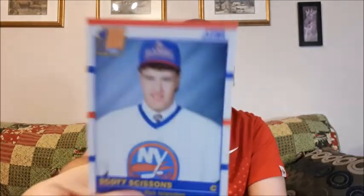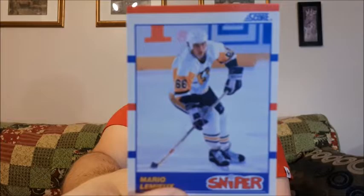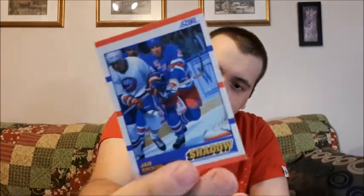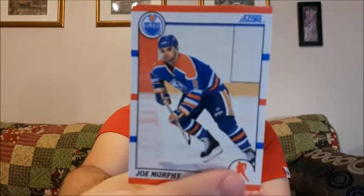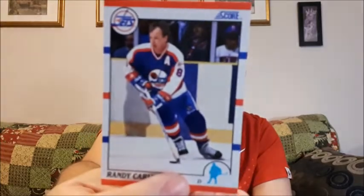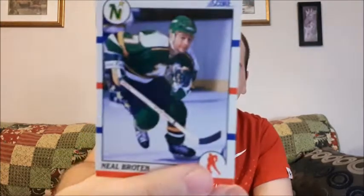I'm happy with that. I already have his Upper Deck rookie card — I got another one here. Scott Sissons — probably butchered that one, I do apologize. Sniper Mario Lemieux. Jan Erickson — butchering that one. Rick Magnar. Vladimir Kucherov. Kevin McLean. Joe Murray. Randy Kiley. Neil Broughton. Paul Fettin. And John Cullen.